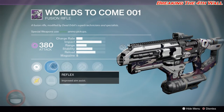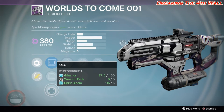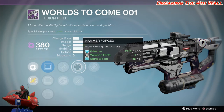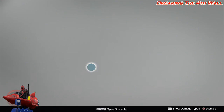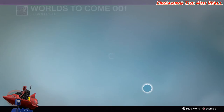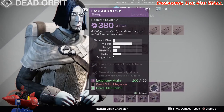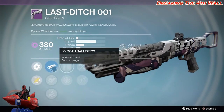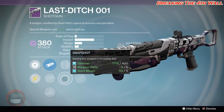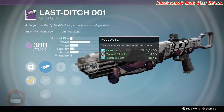Then we got Worlds to Come with Reflex, Red Dot ORA, OEG, Enhanced Battery, Lightweight, Hammer Forged, Unflinching, and Eye of the Storm. Then we got your Last Ditch 001 with Smooth Ballistics, CQB Ballistics, Soft Ballistics, Extended Mag, Snapshot, Small Bore, Cascade, and Full Auto — should be pretty interesting.